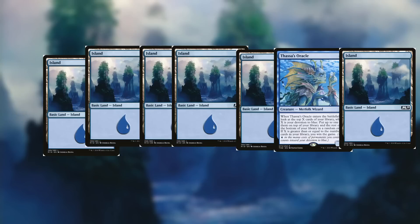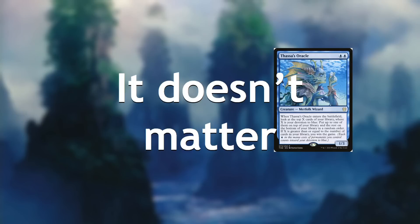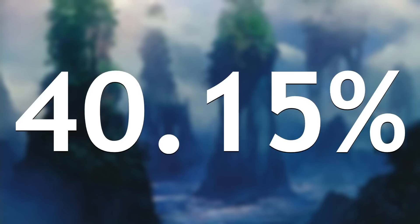And then, after that, we can just get rid of the rest of the cards, and it doesn't matter. Because the deck is all land, so you're just going to draw the exact card you need to ramp out the commander to do the combo. And I have a stats major as a roommate, and he said that this has a 40.15% chance of happening. So if that's not right, get mad at my roommate, who's just a bad stats major, and not me.